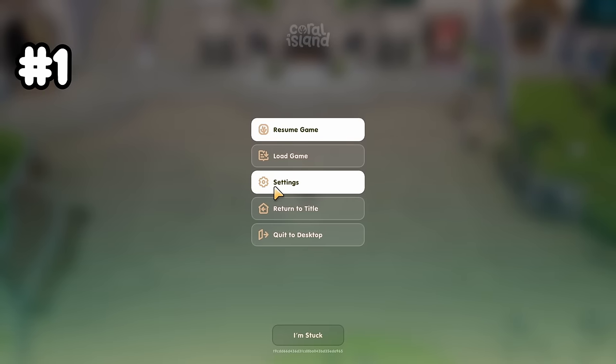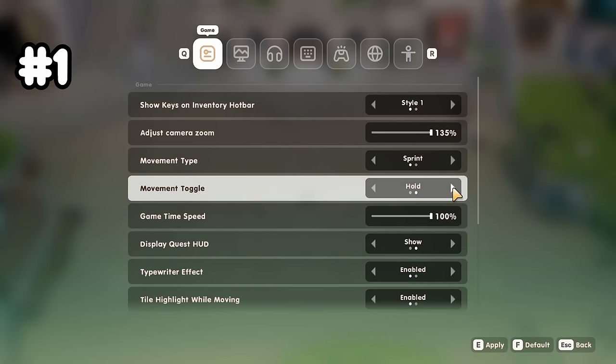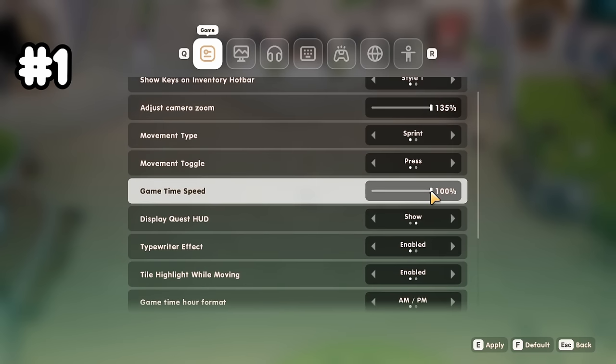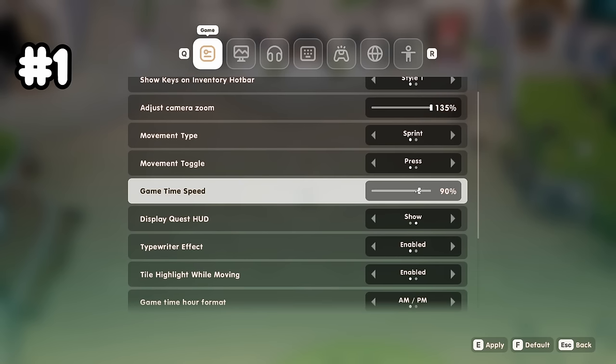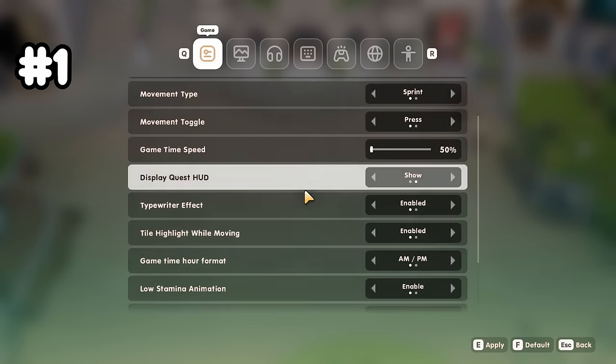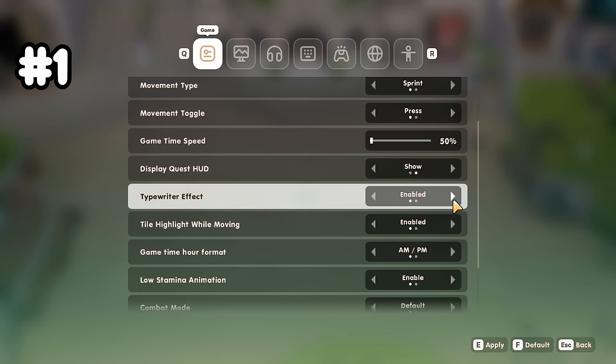There are a bunch of game settings that you should look through first. One of the most important settings is the game time speed. 100% is around 20 minutes per day in real life, and 50% is about 40 minutes per day. I would suggest going to 50% at the start because the game can be extremely overwhelming.